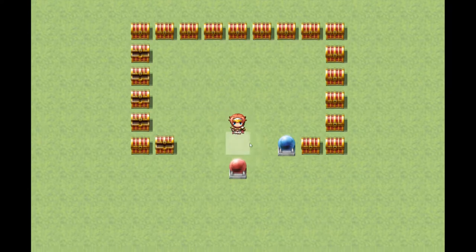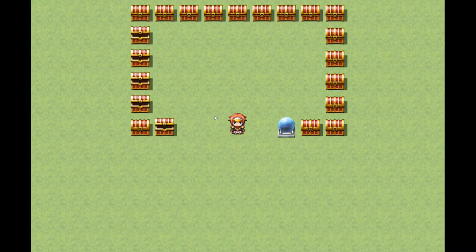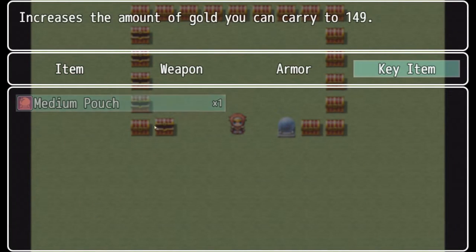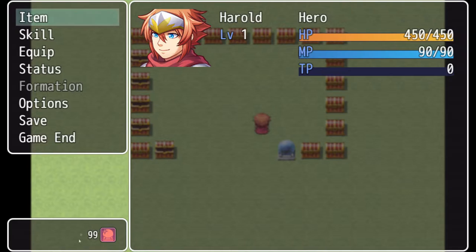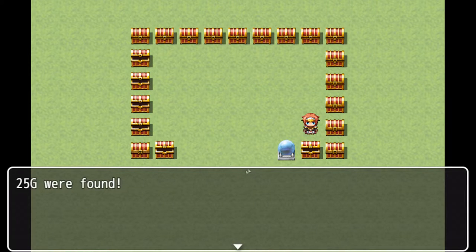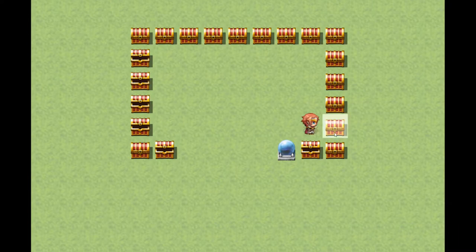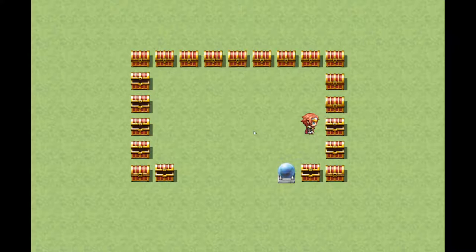Now if we go ahead and upgrade our wallet — say we get a medium-sized wallet — so max gold changes to 149. We go to key items and see we have a medium pouch that increases the amount of gold you can carry to 149. We still have 99, so we haven't gained beyond what we had. Collecting more gold: 124, then 149, and that should be the maximum amount, and it is.